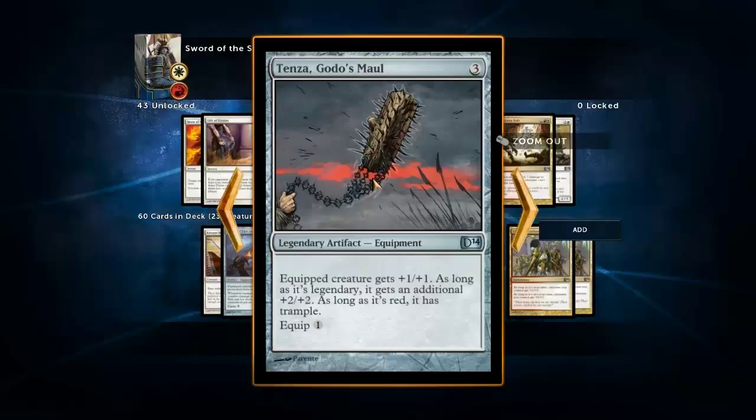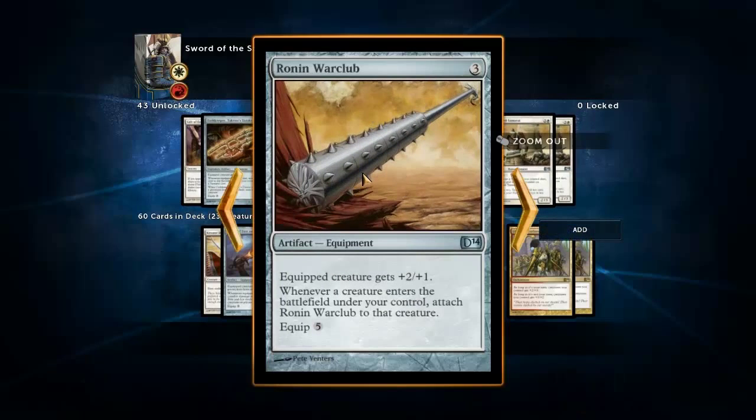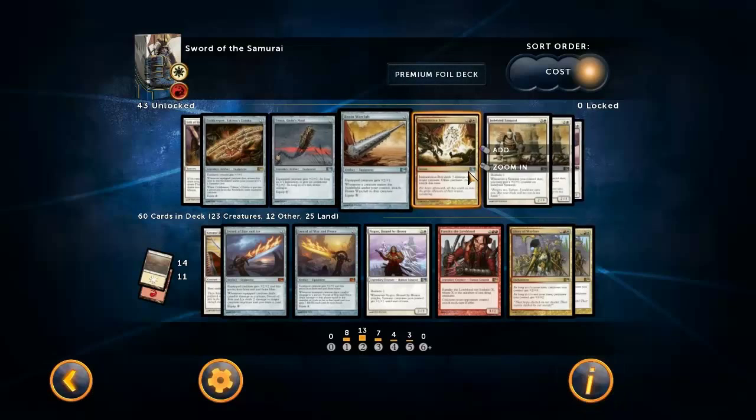Tenza Godo's Maul - no, I don't have anything good to say about this card. Even if you're playing a legendary red creature, this still isn't worth your time. And this other card isn't either, unless you've got haste creatures or something - even then it's still not that good. It didn't even work that well in Trinity of the Elements, which is all about these kinds of things happening.